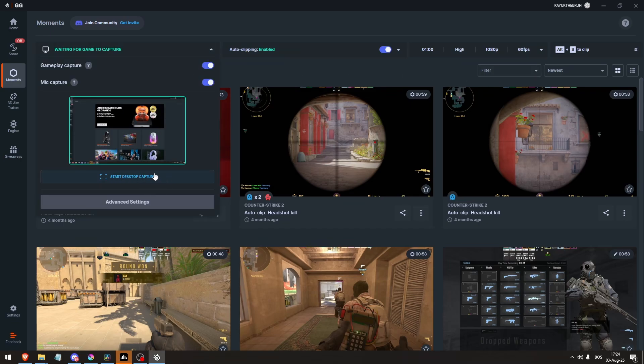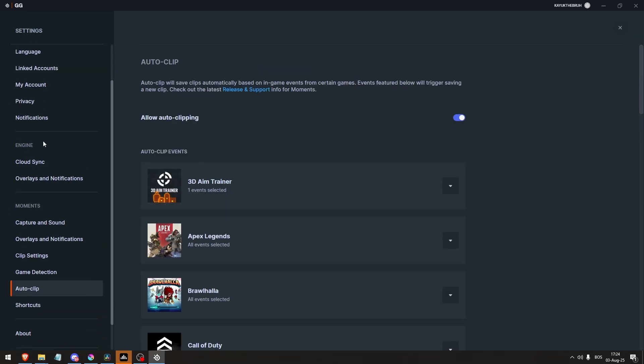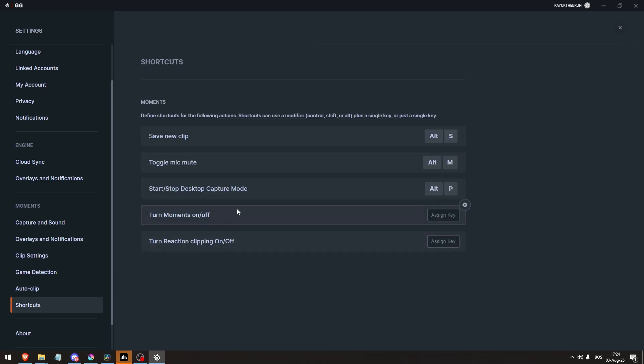Step 3: Test the hotkey feature. The default is Alt and S, or check your custom key in GG Settings under Moments Shortcuts. Test it in-game and verify the clip folder opens with a clip.